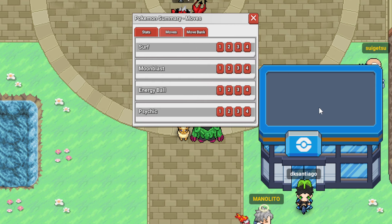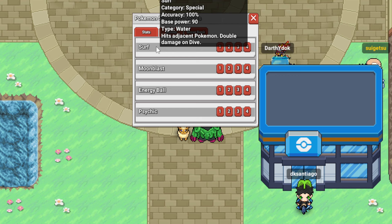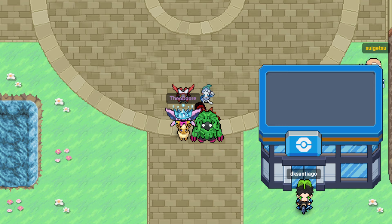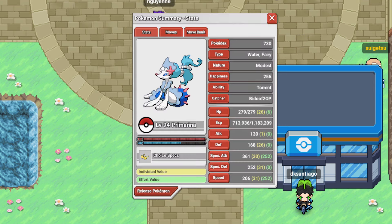We're running Surf, Moonblast, Hydro Ball, and Psychic. I was going to run Hydro Pump, but then I had flashbacks to yesterday trying to even land Air Slash - it just wasn't happening. So I decided against it. And yeah, that's Primarina.